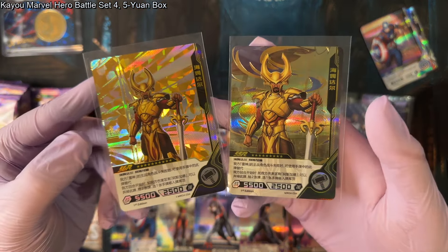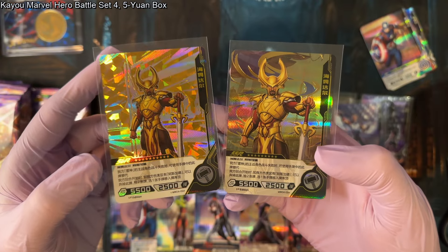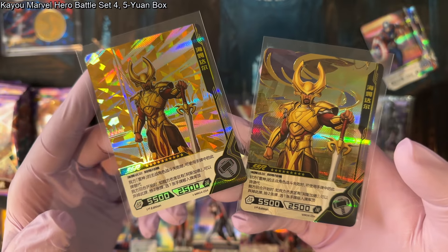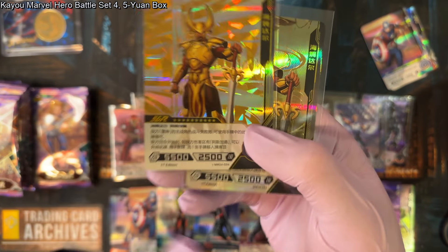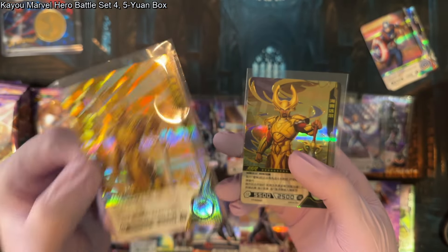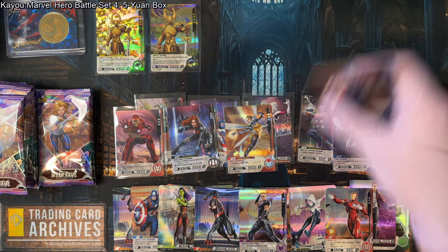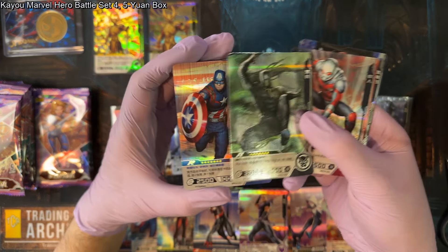It's otherwise the same card — same rules, same stats. So really the SSR and SGR are truly just alternate arts in this gaming system. You can tell that from the card designation: there's a little diamond in front of the card number. That diamond means it's an alternate art card. So if you see the diamond, that's how you know it's a special alt art, even if you don't specifically know how the rarity systems work.